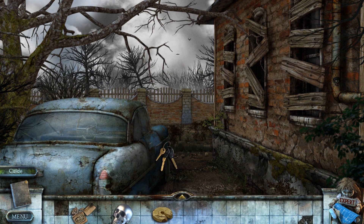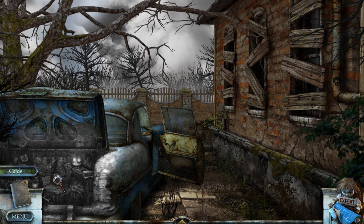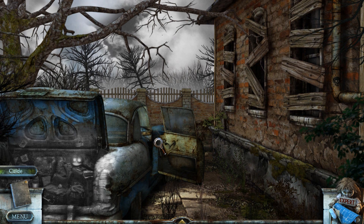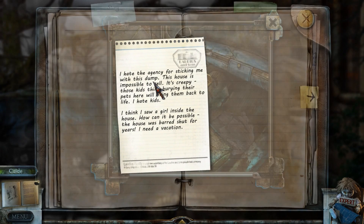Where are we going to go? Side door — let's go for the door first. And I guess open this up too. I'll do that little hidden object minigame in a moment. Let's have a look inside the car first.